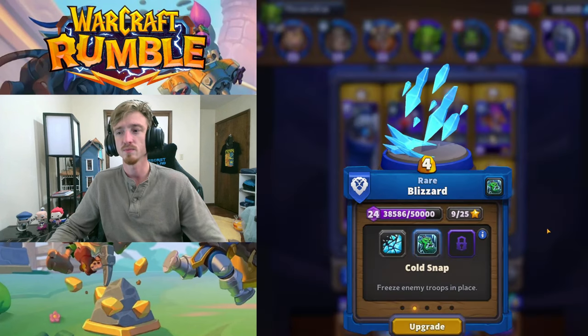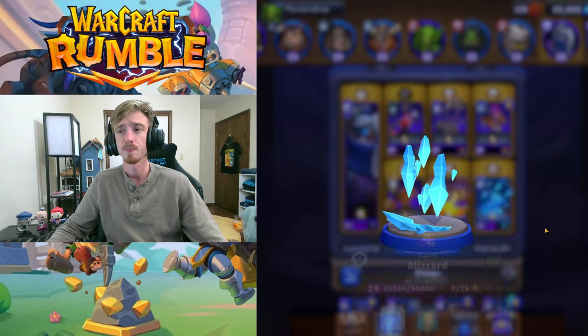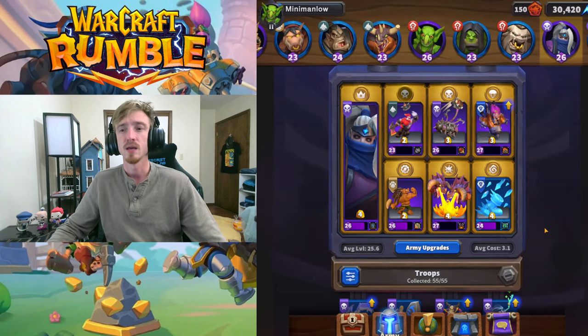Then we have Blizzard. We're using the Cold Snap talent where it freezes enemy troops in the base. Right now, this is mainly to put them in range of your Dragon Towers and then freeze them there. It's great at killing Murkai, great at killing large groups of enemies, which happens frequently on this map because of all the choke points — so it's a super good all-around spell.